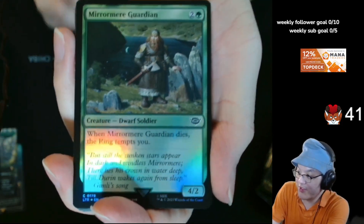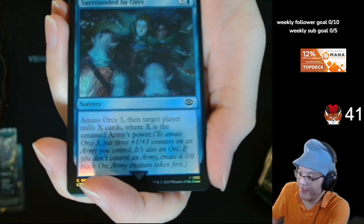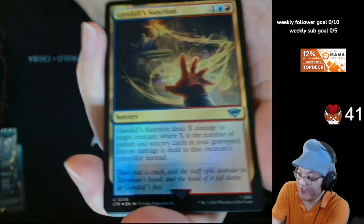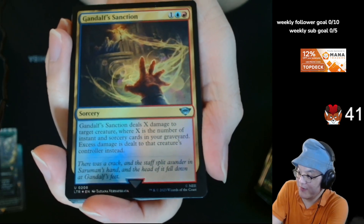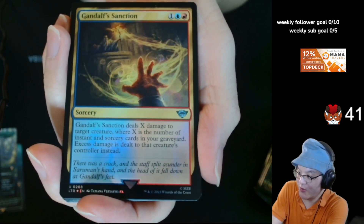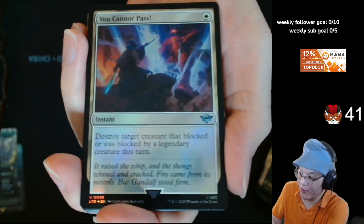Mirror Guardian. Eagles of the North. Oliphaunt. Troubled by Orcs. Gondor Sanction — people were calling this Zen Flare. It doesn't gain life, but getting like a bunch of instants into your graveyard — it's probably easier in some cases than cycling to fill up your graveyard.